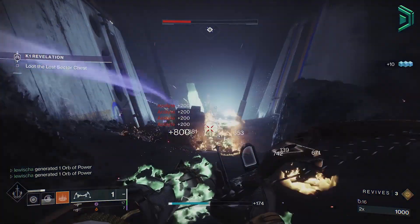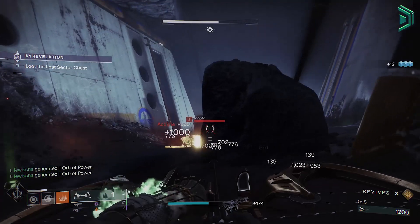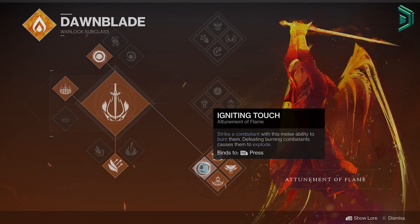So what you're going to need in order to achieve this build: firstly, you want to be a Warlock Dawnblade bottom tree, because this will give you Igniting Touch, which is what allows you to cause enemies to explode and chain that explosion.